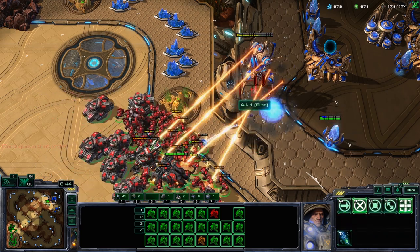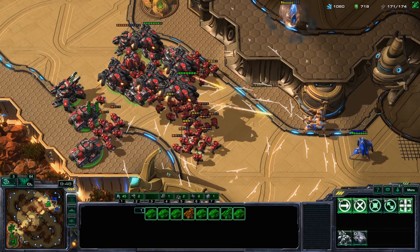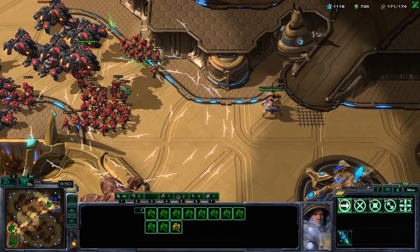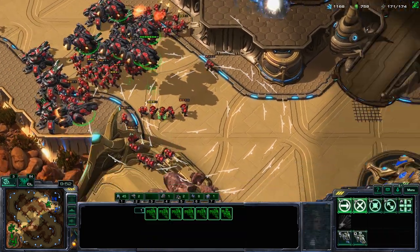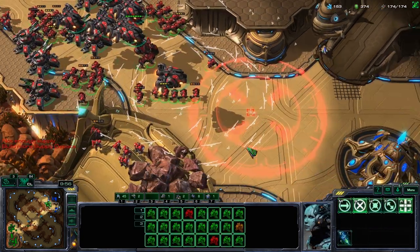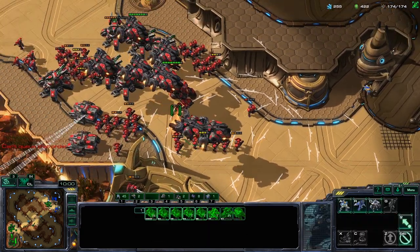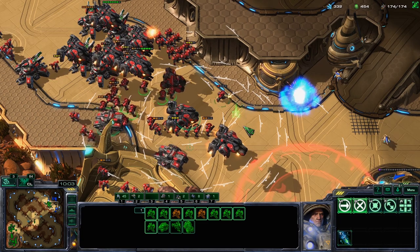Make sure you only siege when he really engages you — don't panic and siege right away. Keep spending your money, keep advancing slowly until you kill your enemy. And that's the build.